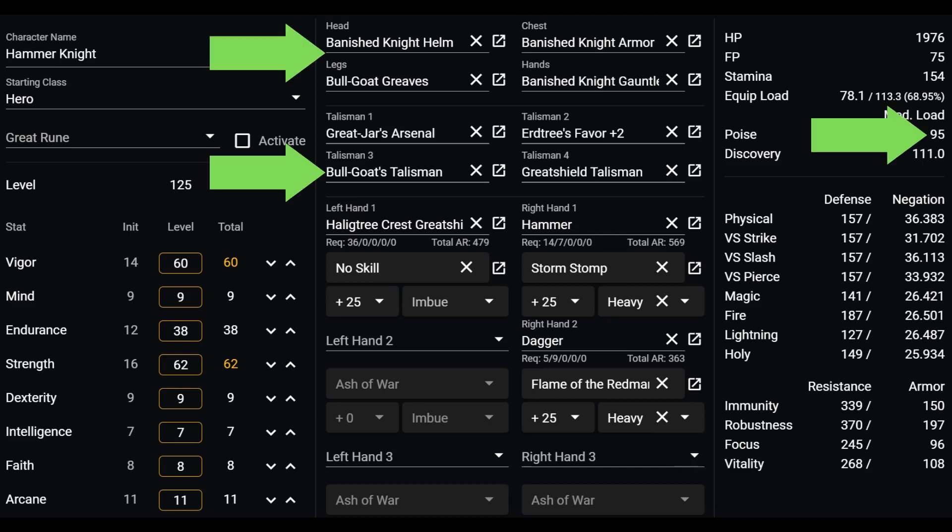Let's start with the armor. I'm running the Banished Knights for fashion, but with the Bull-Goat talisman you can push over 93 poise points, which allows you to tank through some of the halberds' or reapers' attacks. Not a necessity, but it does help with trading with some of the faster halberds.